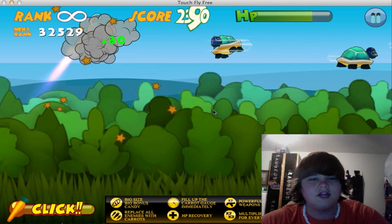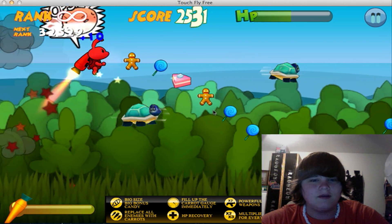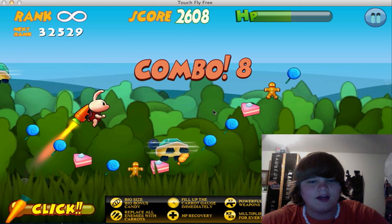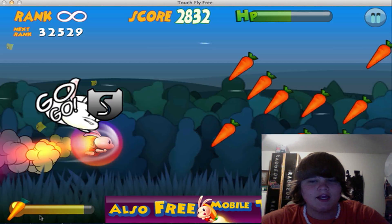Also guys, if you get close enough to the turtles and you spray your little backpack juice on them, it kills them. And here I've got the carrot power, so we're going to go ahead and click it like it says, and once we click it, it will do this.